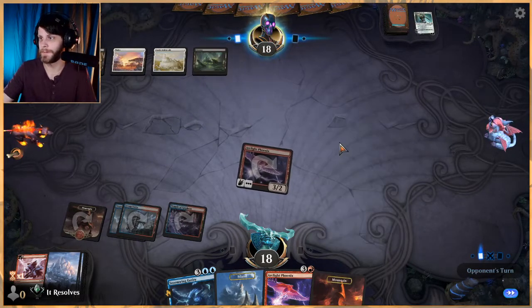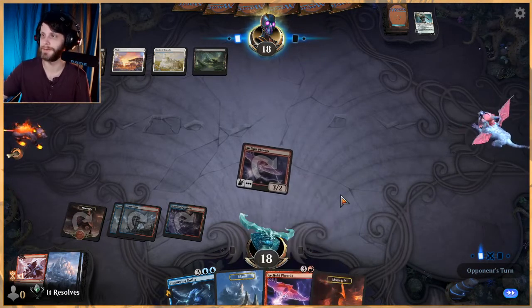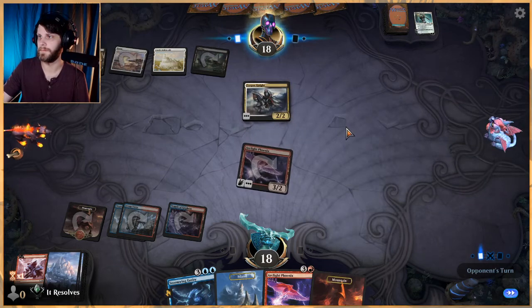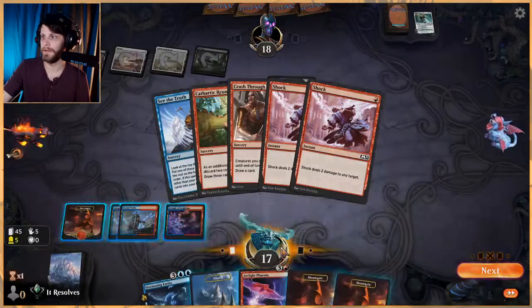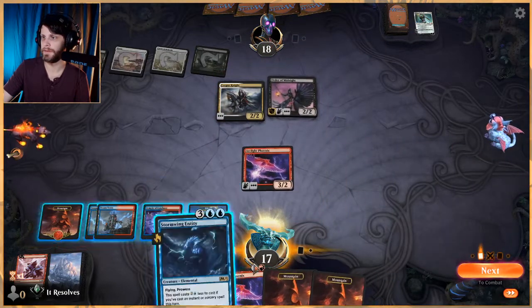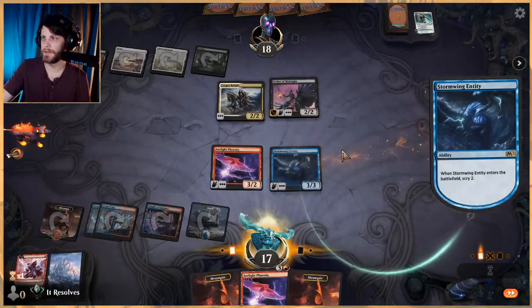That was a super nice turn — we got to deal some life to them and also remove Gideon, which is really crucial. Unfortunately we do have a stranded Phoenix, but we can just play it next turn — it is a 3/2 flying haste so it's worth it. A Finale would be great actually. Let's set up for a bit more of a long game here.